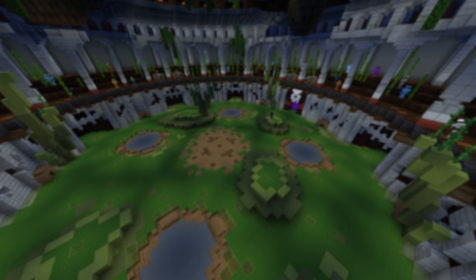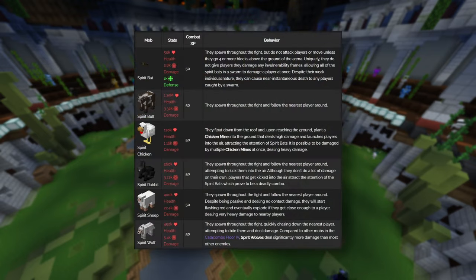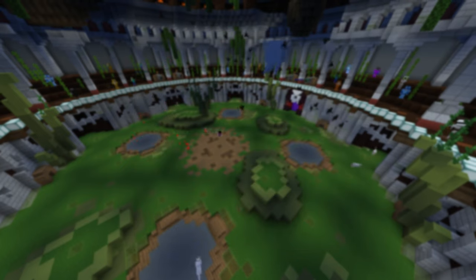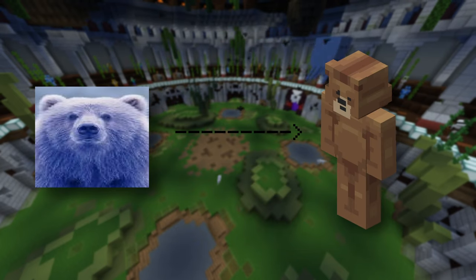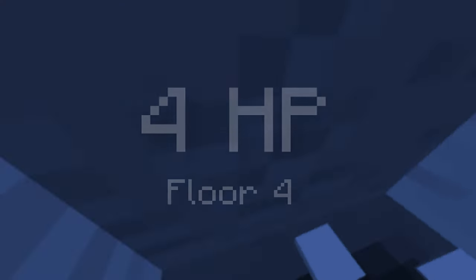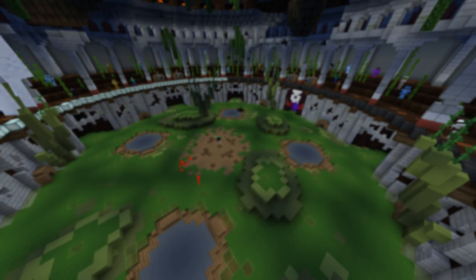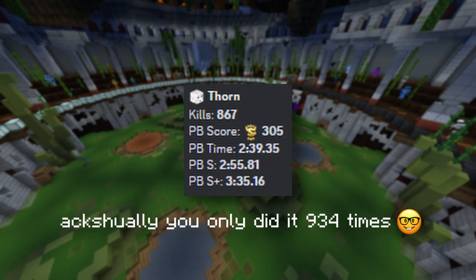Thorn is a relatively complex boss, or at least as far as Skyblock bosses go — so in other words, Thorn is not complex at all. Thorn's boss fight involves him spawning dozens of spirit animals, and after killing 25 of these animals, a spirit barrel will spawn. This spirit barrel drops a spirit bow upon being killed, which can then be used to damage Thorn. In regular Floor 4, Thorn takes four spirit bow shots to be killed, whilst in the Master Mode variant this number increases to six. This boss fight is actually one of my favorites in the game, and the only thing I don't like about it is the monotony — though that may be because I did it a thousand times.